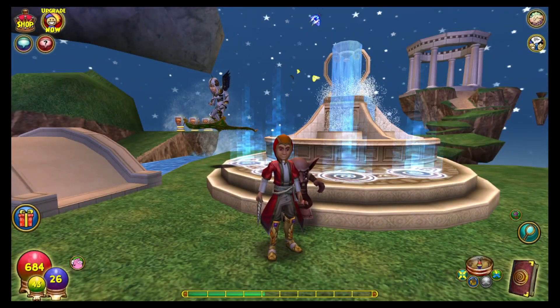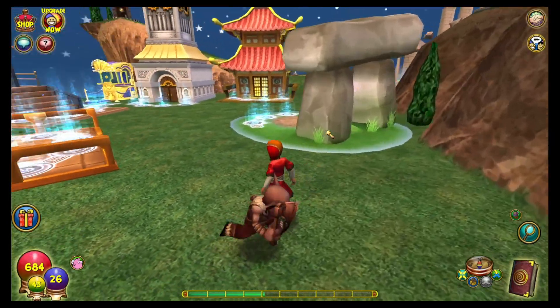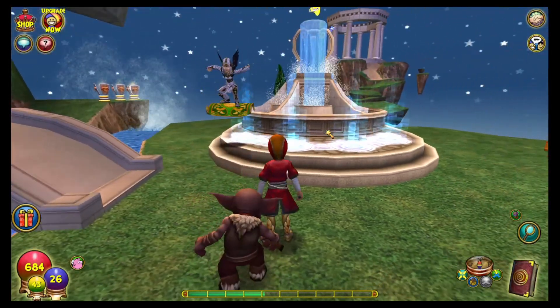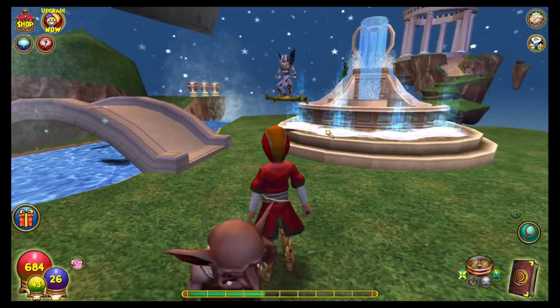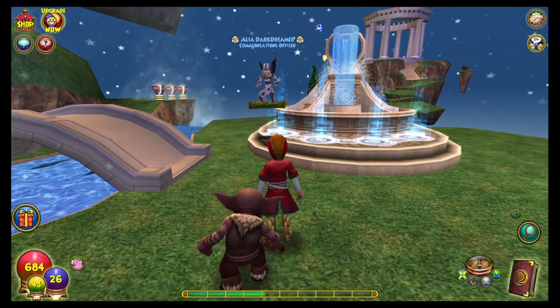Thank you for checking in on us. Today we are going to be continuing our Housing Gauntlet Farming Series. Today's episode will be the Spiral Cup Gauntlet, and our carry that we have with us is Aaliyah Darkdreamer.